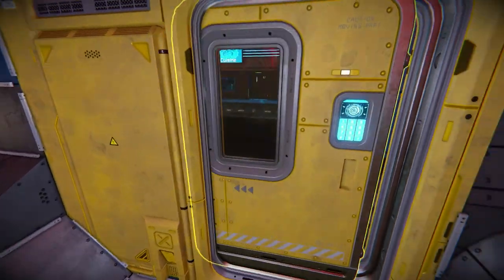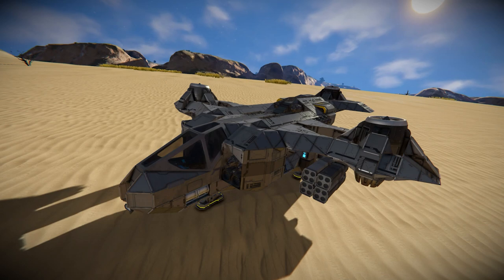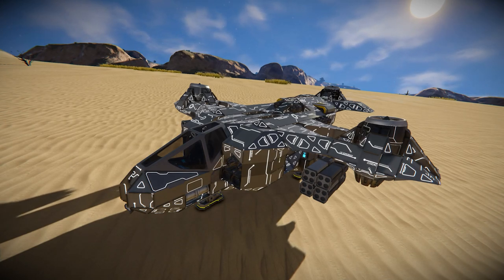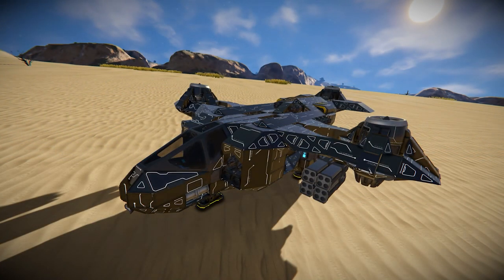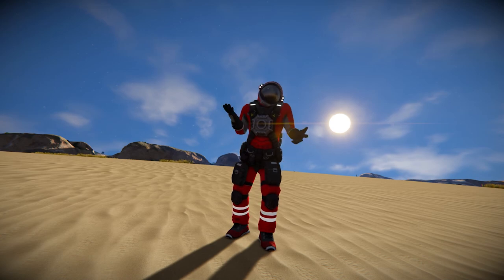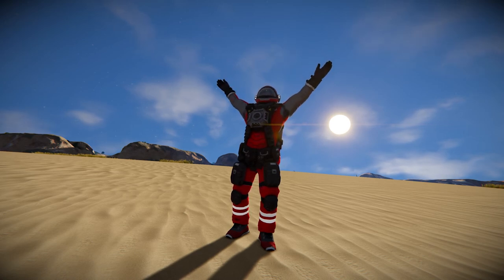Speaking of armor skins, we have the sci-fi armor skin — it's space and sci-fi themed, though I'm not a massive fan of it myself. We also have two new neon armor skins: one colorable armor and one with colorable neon stripes, so you can change them to fit your build. Finally we have eight new character emotes: Whatever, Yelling, Charge, Dance Disco One, Dance Disco Two, Looking Around, Stretching, and one called Come Here Baby.